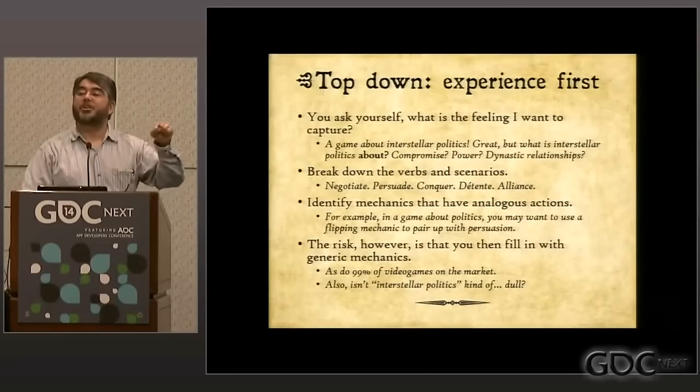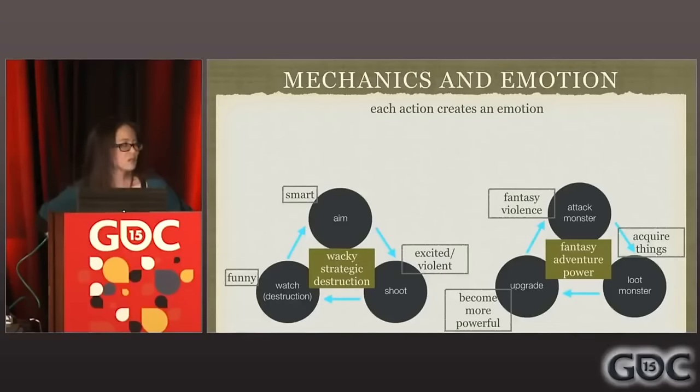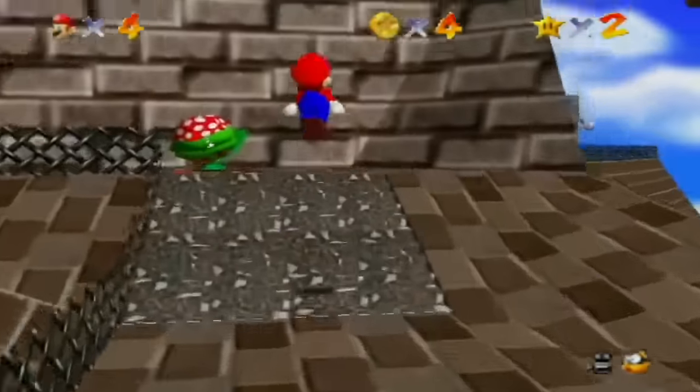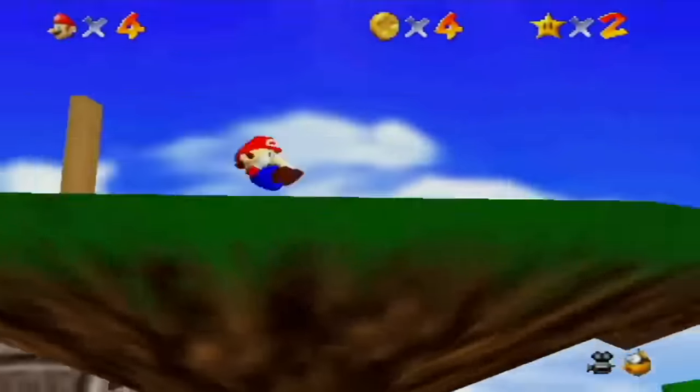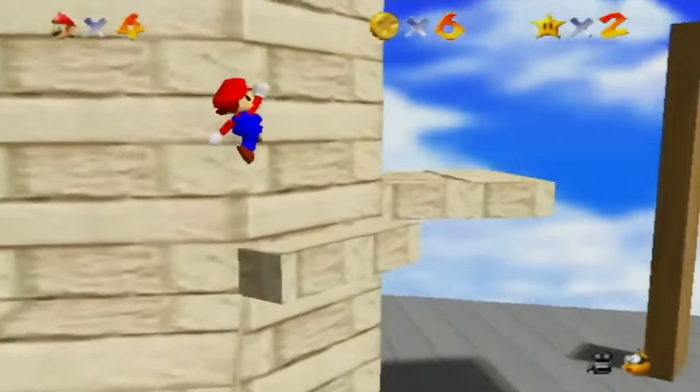Seeing a game as a system means looking at the abstraction, which transforms a game like Gone Home into a game of turning the right object around. However, we also need to understand the versatility, context, and meaning of mechanics if we want to be creative. If we think to 3D Mario, we can combine our jump with movements, do wall jumps, triple jumps, and vary the height of the jump all by adding modifiers to a single verb.